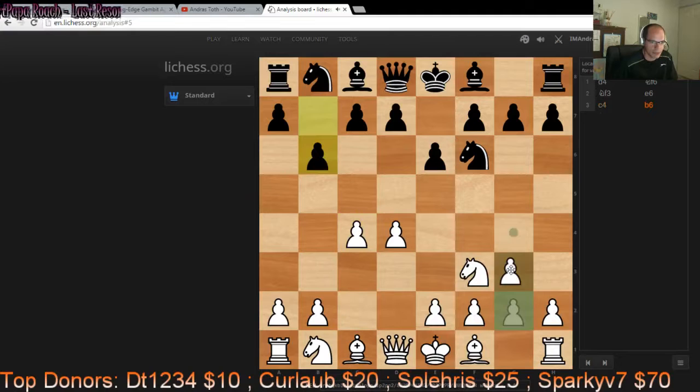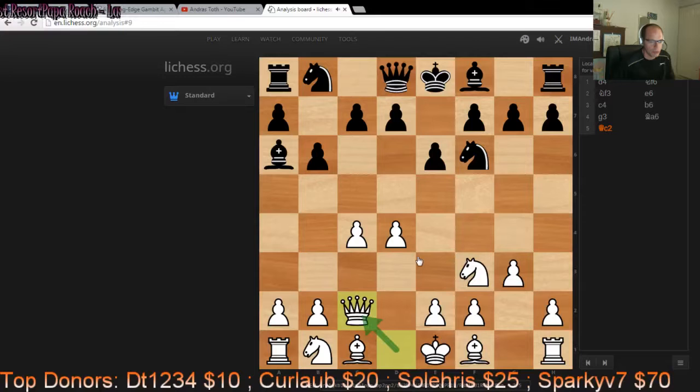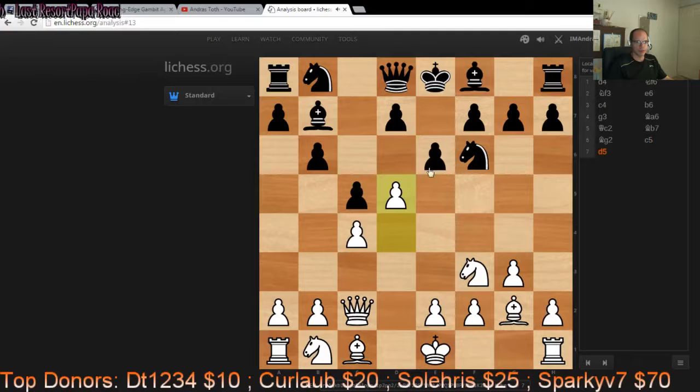This is the Queen's Indian Defence, and here we have the Qc2 move which has become very fashionable around 5 years ago or so. Ever since, it has been in the centre of theoretical debates. Although I think that Black has got a number of ways to equalise, it is a really fun line to play because White gets a lot of play for the sacrificed pawn, which comes about right here when we play D5. After e-takes, pawn takes, knight takes —